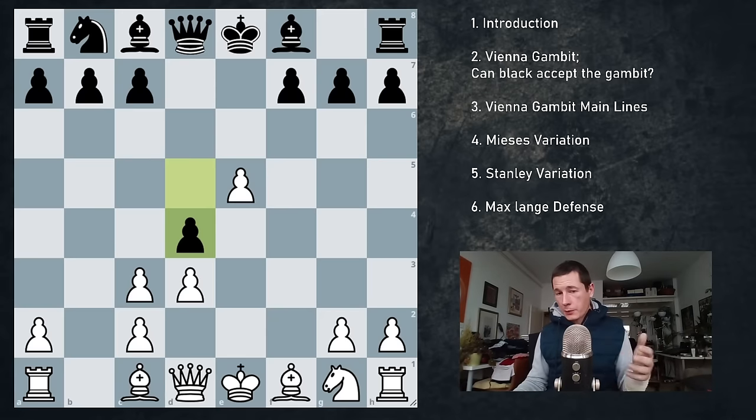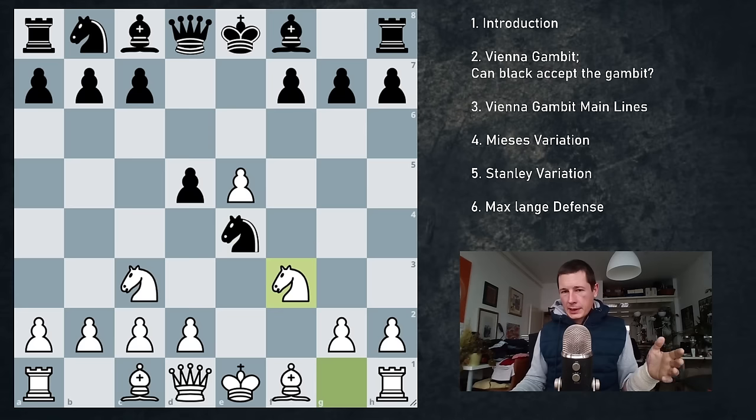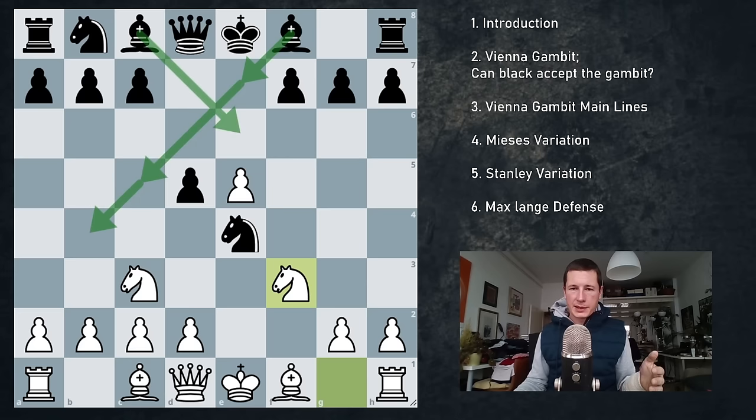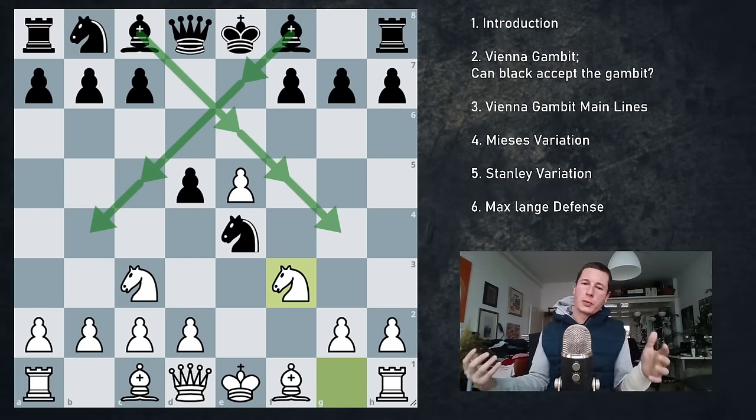The main move is knight f3. We got rid of the pawn, the f file is open, and there are many things black can do here. Black can play bishop e7, bishop c5, bishop b4, bishop e6, bishop g4, or even bishop f5. So we are going to be spending a ton of time on this in the detailed video, because this is the actually theory-heavy, sensible way to play for both sides.